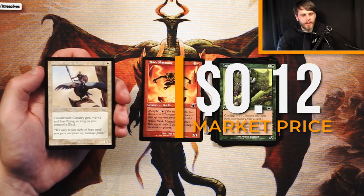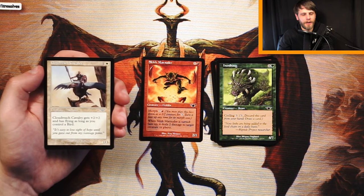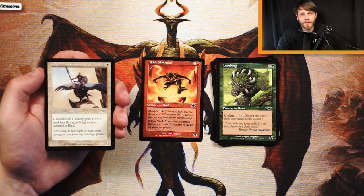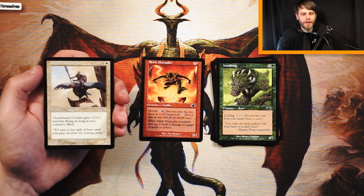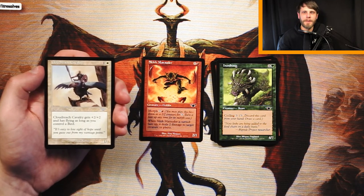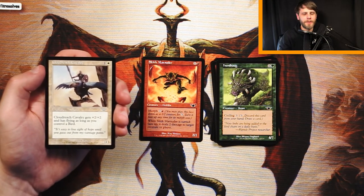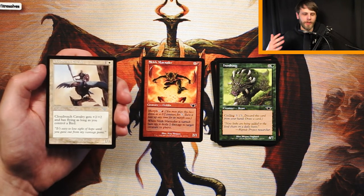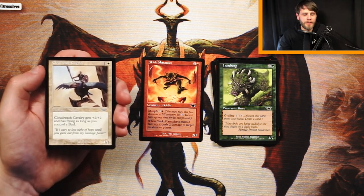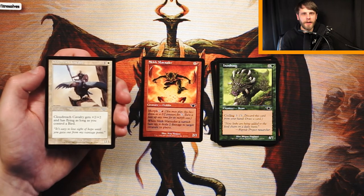Cloud Reach Cavalry is a 1/1 for 1 and a white. It gets +2/+2 and has flying as long as you control a bird. Very similar to the Outrider we saw — fine if you have a bird out, great even, but I don't think it's worth it. I'd still rather have the Marauder since you're not relying on other cards. One pitfall players fall into is thinking 'this card could be good,' but you're relying on other cards, and the opponent can just kill the bird and neuter two creatures at once.